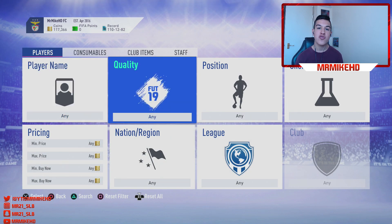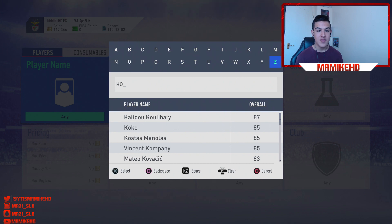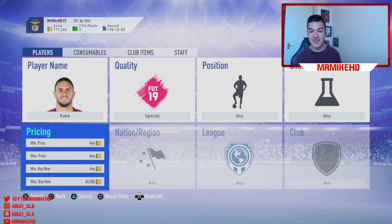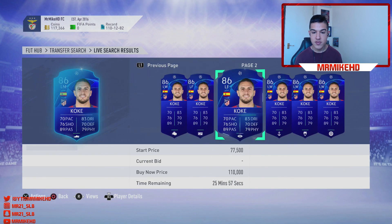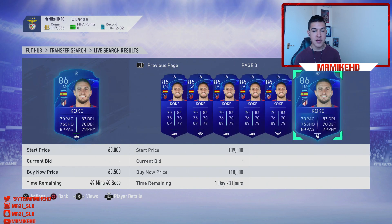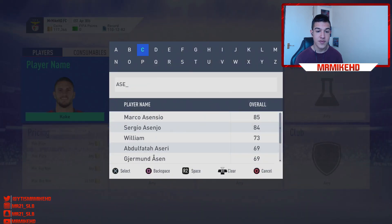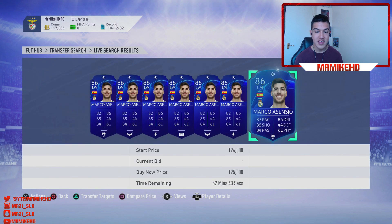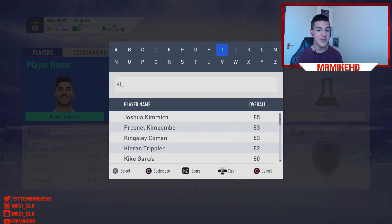Some of these cards you can literally make 5k plus per card. The only thing you have to do is find your own player. I like using Musa Marega — it probably won't work after this video — but find your own player that has a Champions League card and trade with him. As you can see, there's Koke at 60,000 coins with very few on the market — you can try to snipe them but they take a while.